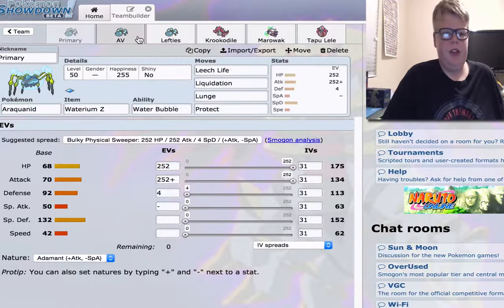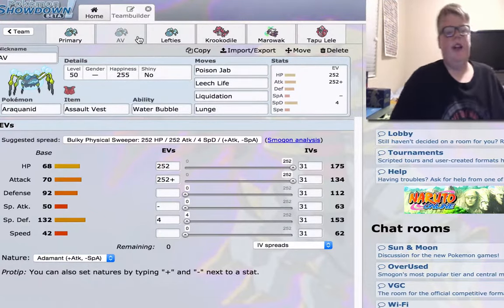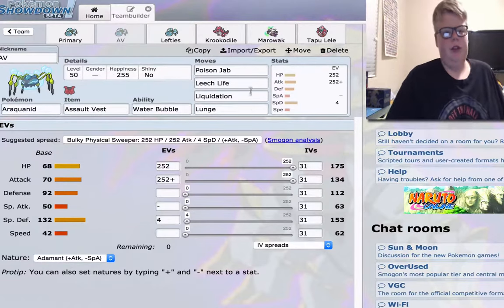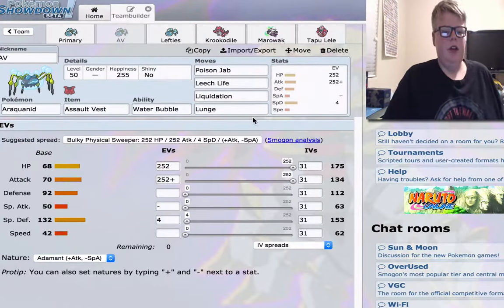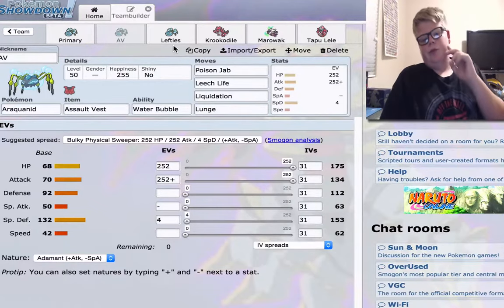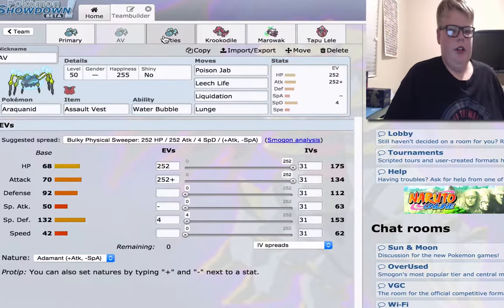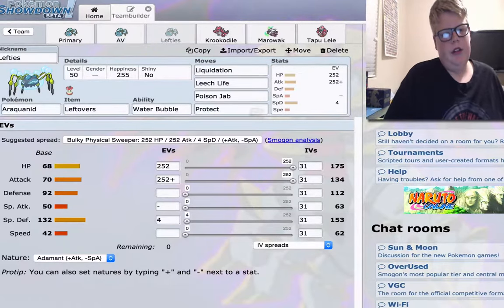These are not my personal preference for a set. This is the Solvessel set — it just runs the Vortex that I showed in the calcs, and then an Eevee spread with Adamant Nature. Basically, this is just to be a special offensive tank and take all the hits. And this is a Leftovers variant — no Lunge, because you're gonna be healing damage back, and then you have Leech Life to keep yourself sustained.